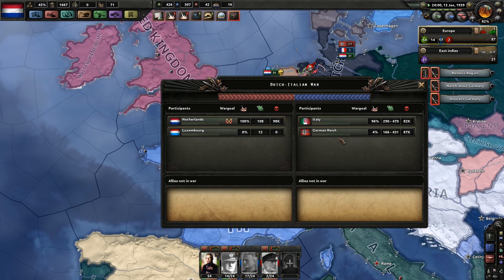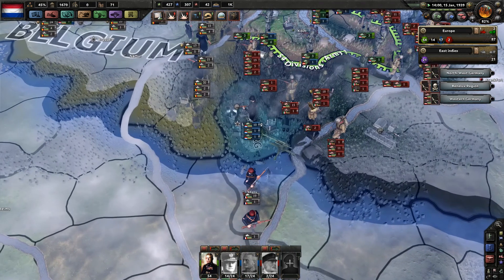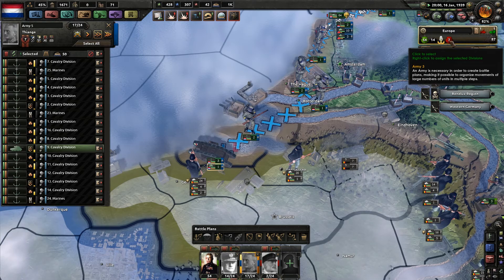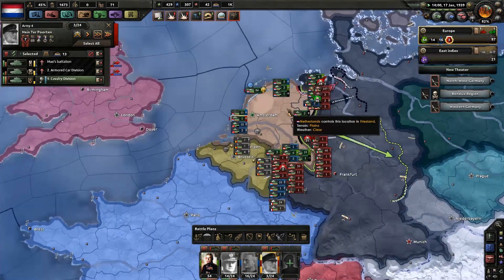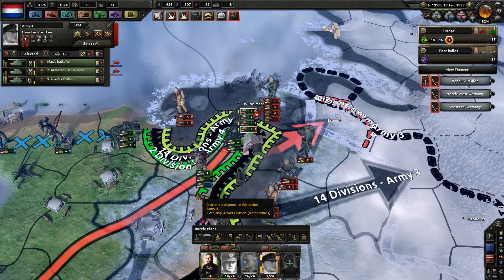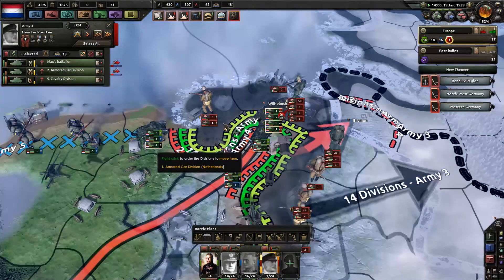I declared on Italy, which then went into the axis with Germany. The German Reich did not really attack us and I was able to declare war on them, so I did. Now we are fighting the German Reich. The Italians are trying to land here and there from time to time, and the Russians are trying to land on my front as well. I'm gonna send one more tank over and see how that turns out.